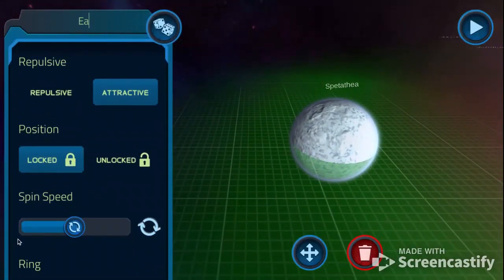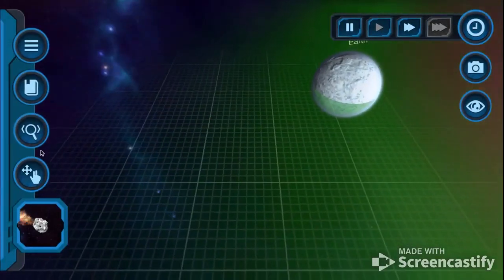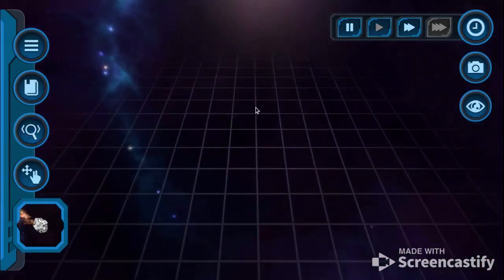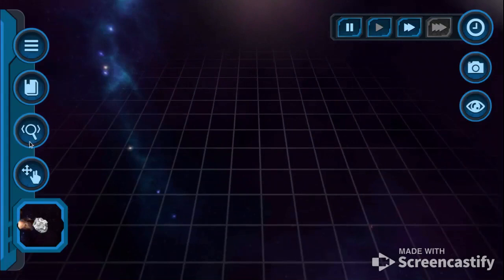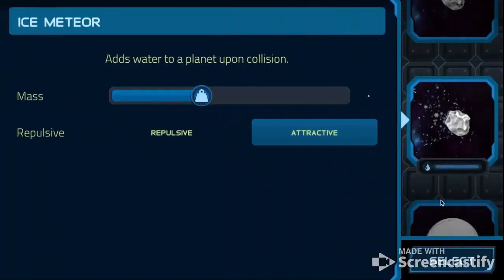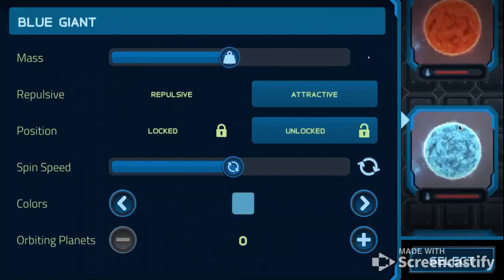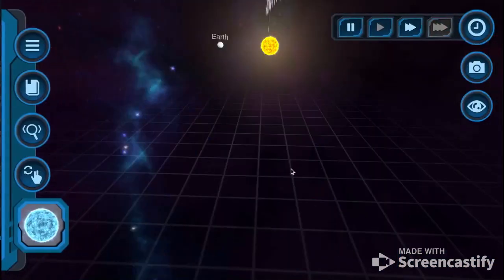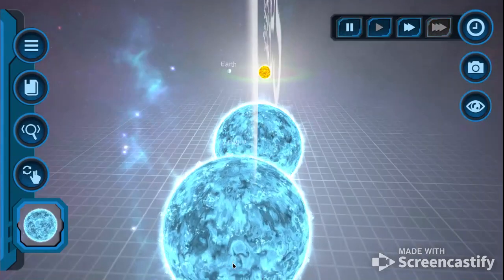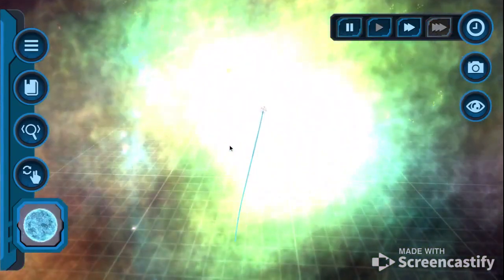I'm going to try something stupid, like always. So I'm going to get this star right here — I want it to collide with a blue giant. Oh, blue giant — blue giant at full mass, which is the largest star. Oh, it made a supernova! What happens if there's a supernova nearby?